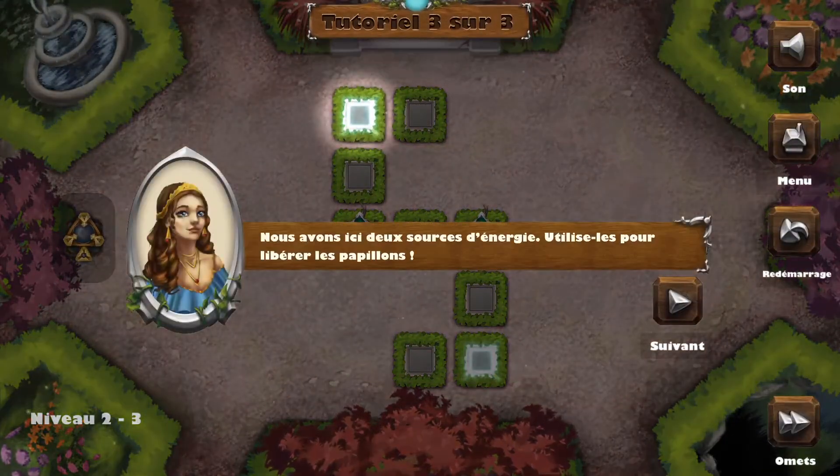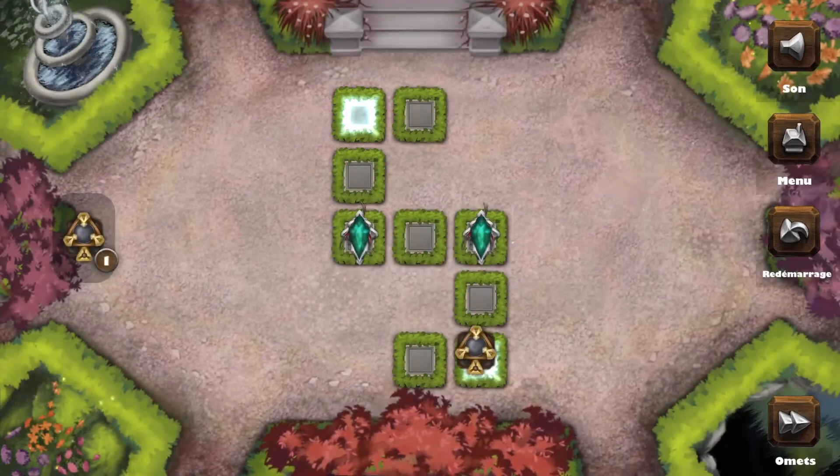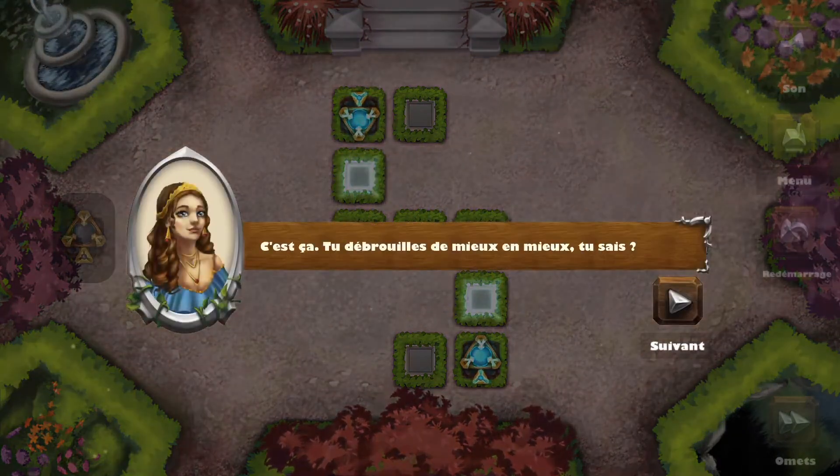We have two energy sources over here. Use them both to free the butterflies. This is it — you're doing pretty well.